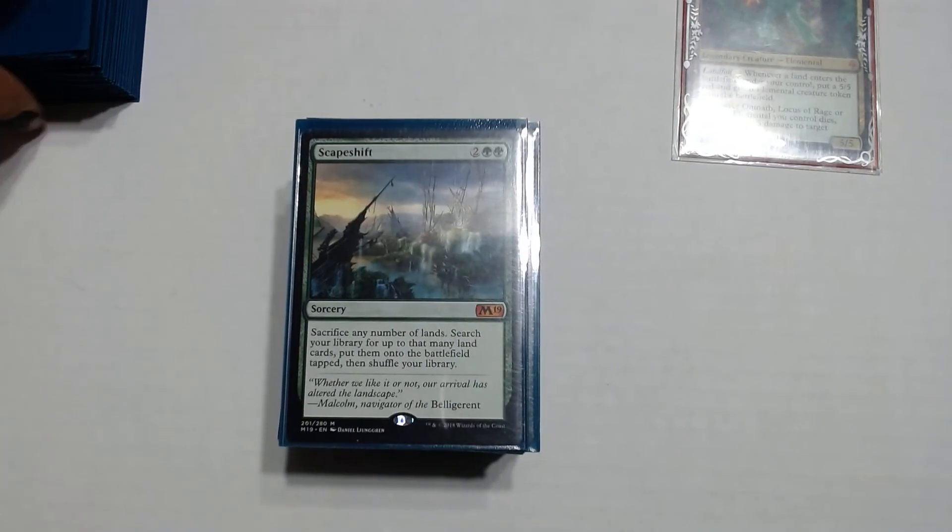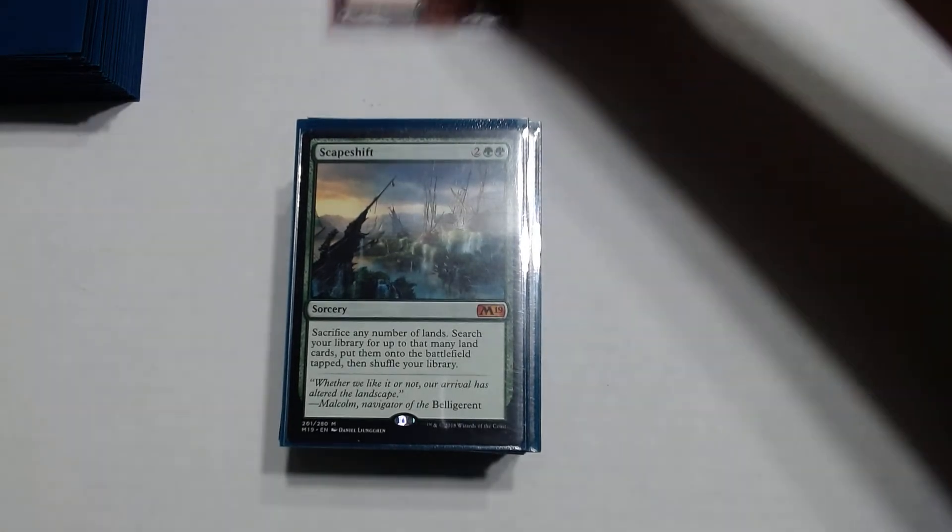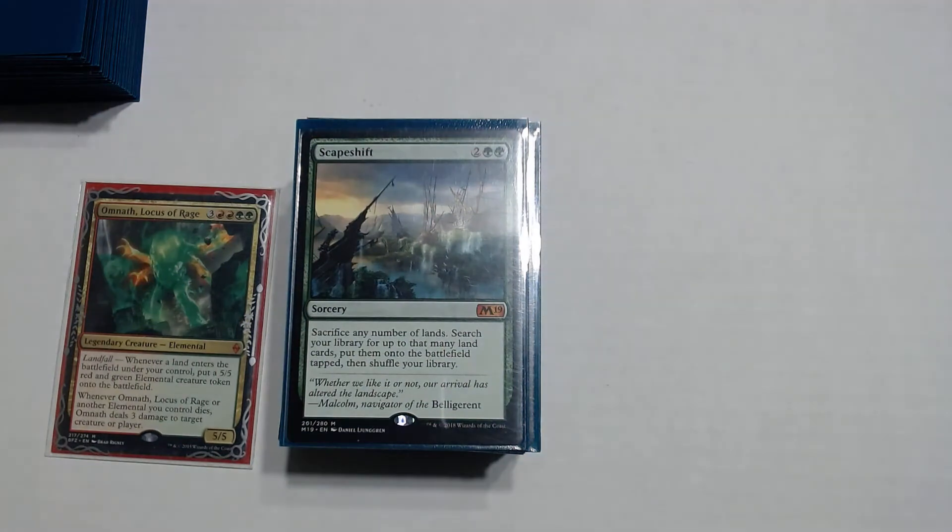Scapeshift is pretty much a win card, almost. If you have Omnath out, you can use Scapeshift and sacrifice any number of lands, then search your library for up to that many land cards and put them into the battlefield tapped. Scapeshift is cool because you can tutor for any land — it doesn't specify basics only — so you can search for more fetch lands or utility lands. Usually what I like to do is sacrifice like 6 basics and then maybe 3 fetches so I don't screw myself over too much. I at least have some basics in play, and then I can use the fetches to trigger the landfall stuff.